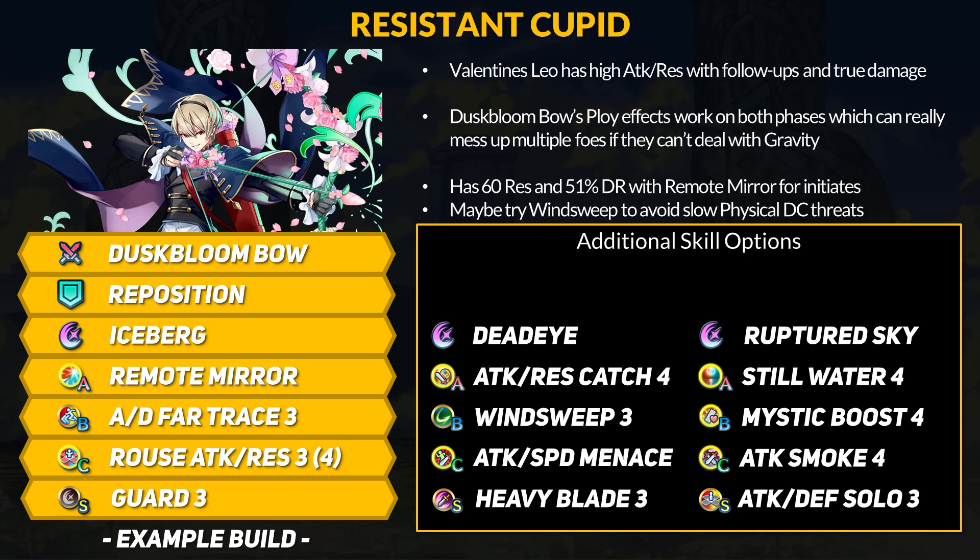For playstyle, Leo offers debuff and gravity support which is pretty unique as a perk. These ploy effects work on both phases, so Leo can lock down multiple lanes with gravity — in Aether Raids, you could potentially gravity 4 enemies before the enemy phase. Many have compared him to Sather and her turn-ending mechanic, which is a pretty accurate description given their combat perks. Remote Mirror should be kept, as Leo will now have 60 res for in-combat checks, getting 12 extra true damage and 51% DR. Far Trace is needed for Kantou, and for the C slot you have options: Rouse buffs for stats, Attack Smoke 4 for better enemy phase protection, or Attack and Speed Menace for stacking debuffs. Windsweep is one way to get around his terrible defense — Dust Bloom Bow's offensive follow-up cancels Windsweep's downside.